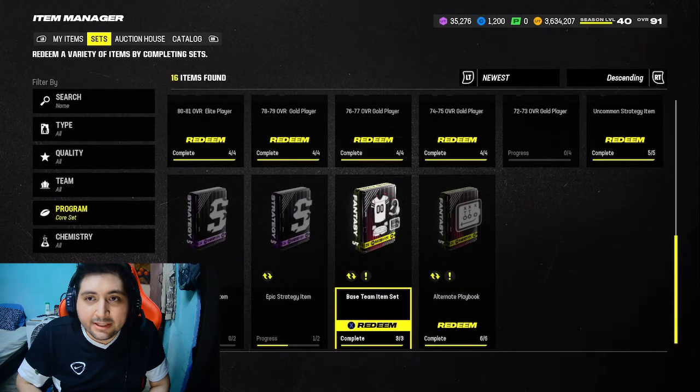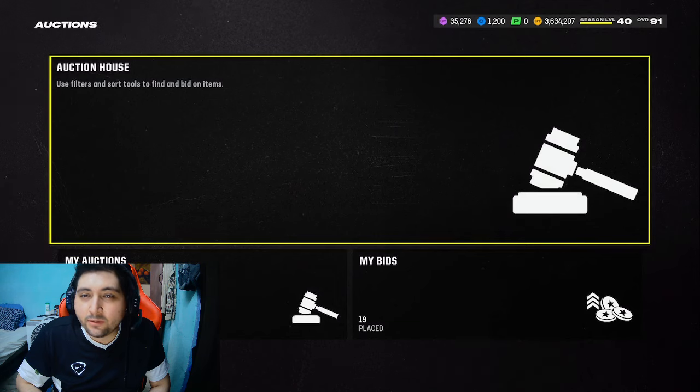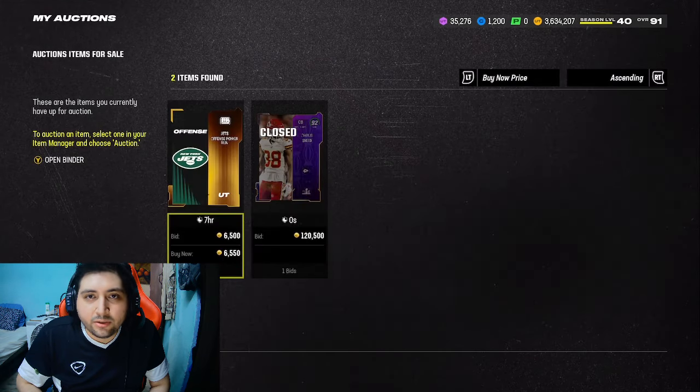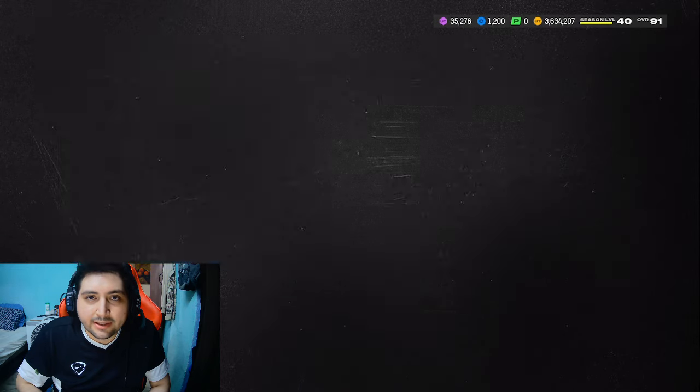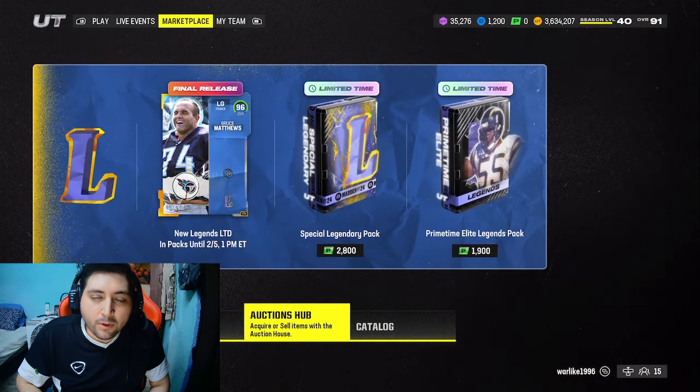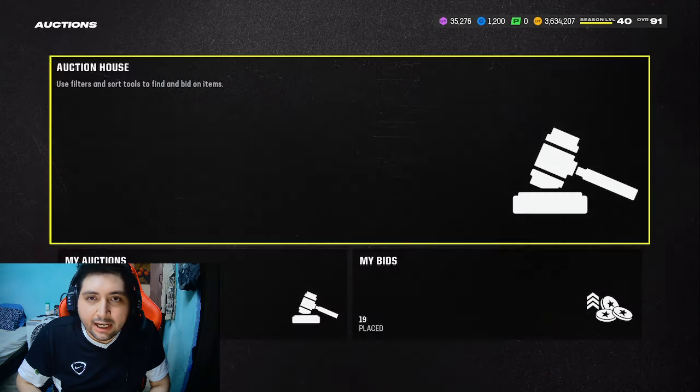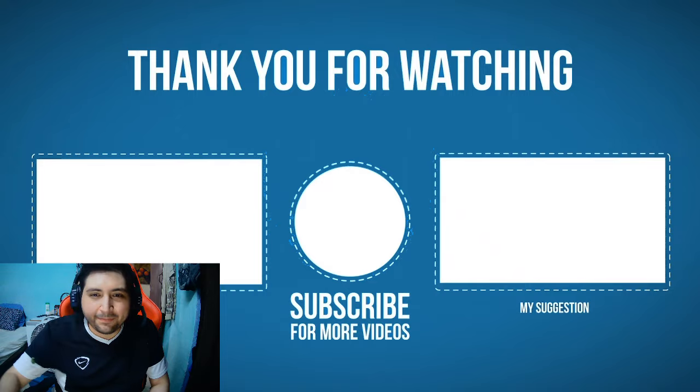That's all you need to do. The playbook method is one of the best methods in Madden this year. Those are the two methods — I highly recommend you do both to make some coins. If you have any questions, let me know in the comments below. Hope you have an amazing day — make sure to like and subscribe. See you next time.